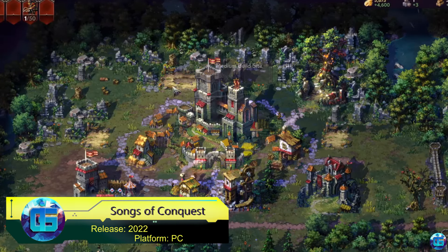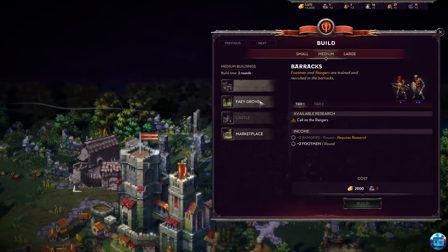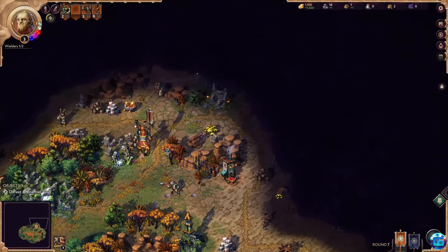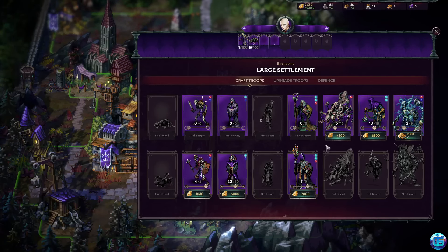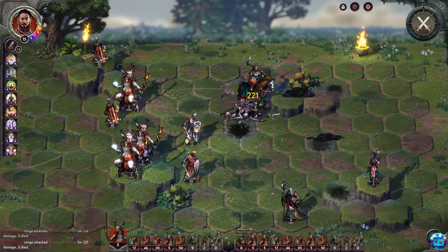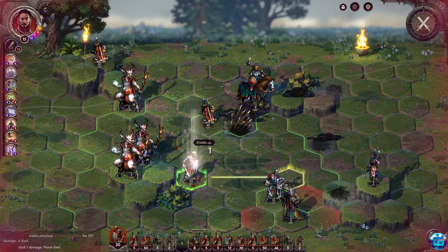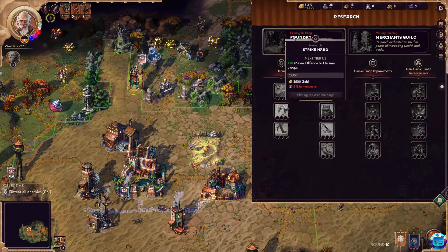Songs of Conquest is a turn-based strategy game inspired by classics like Heroes of Might and Magic, but with unique mechanics and a distinctive visual style. Players control wielders who move across the map, explore the world, capture settlements, and engage in tactical battles. A key feature of the game is its magic system, based on essences that wielders collect from their armies and objects on the map. The game's story is built around four campaigns, each offering a unique perspective on the narrative, and it also includes a map editor for fans who enjoy creating their own scenarios.